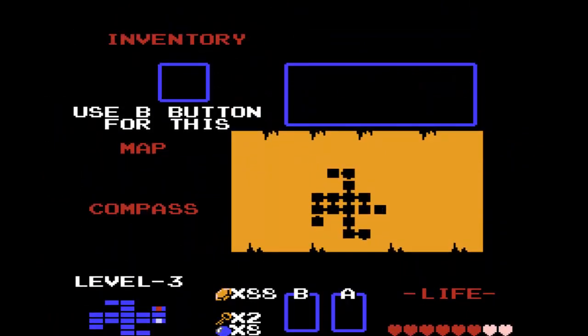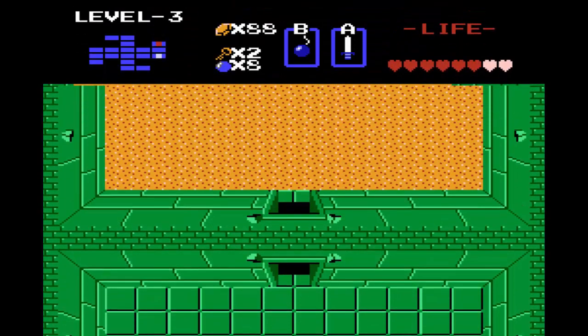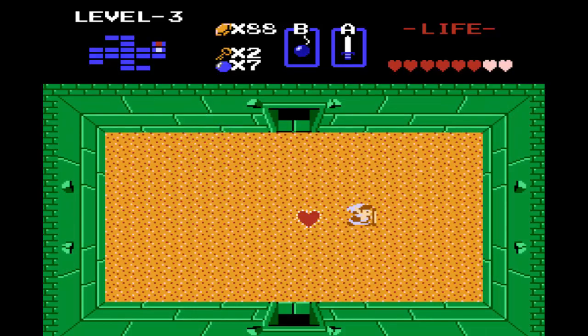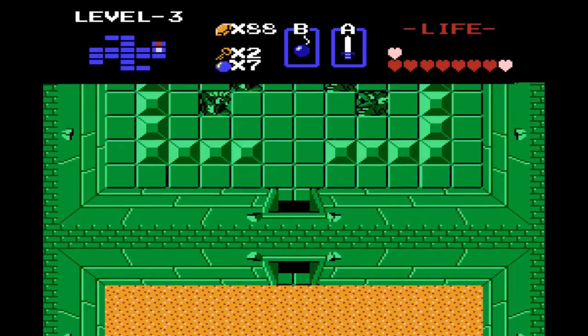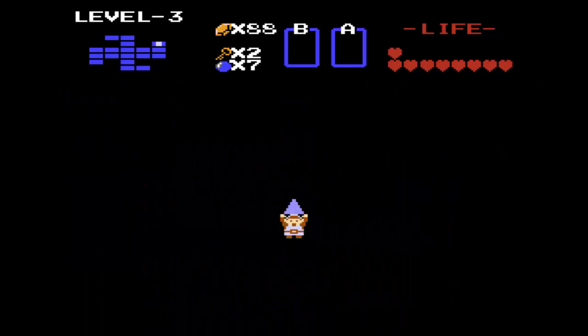The next boss — I believe we want to have bombs for it as well. I don't think you need bombs, but I like using them because it's the quickest way. You have the Manhandler. Wow, okay, good — that was me getting lucky right there. Whenever you take off one of its heads, it'll get a little faster and more erratic. But if you're lucky enough, you can destroy the whole thing with one bomb, which is what I did.